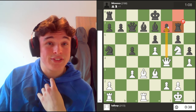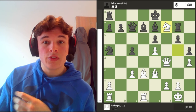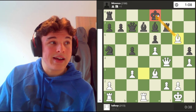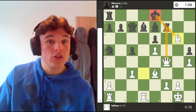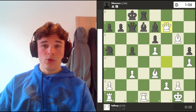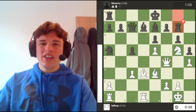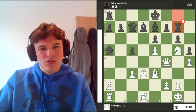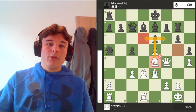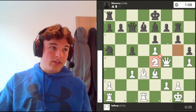My opponent goes rook g7, defending f7 — and this is a big blunder. The move is knight takes f7: you're losing the rook and I'm just going to get it for free because you can't defend it. You're just going to have to castle and give it up, and I'm up the exchange and the pawn. I miss this and play knight e4, which I think is probably the second best move — maybe not second best, but it's high up there.